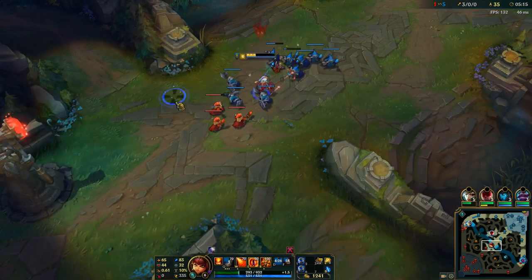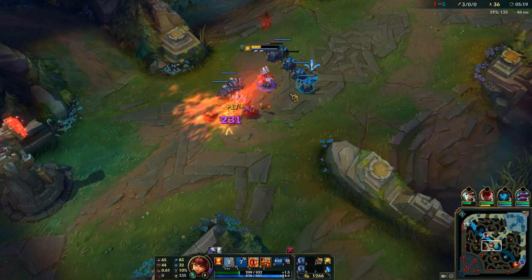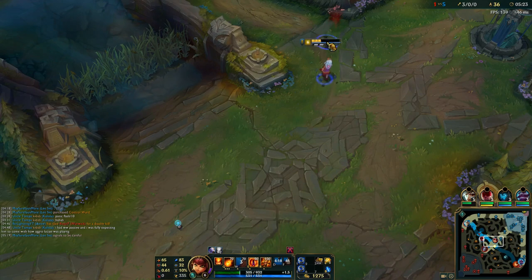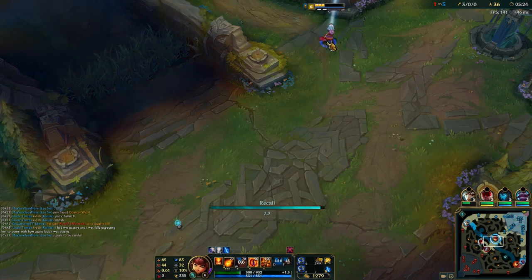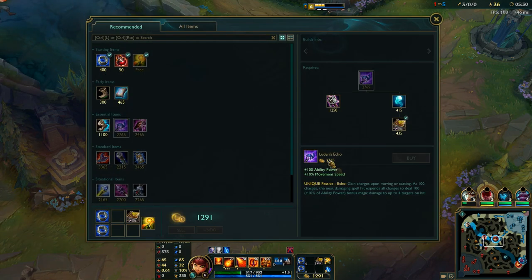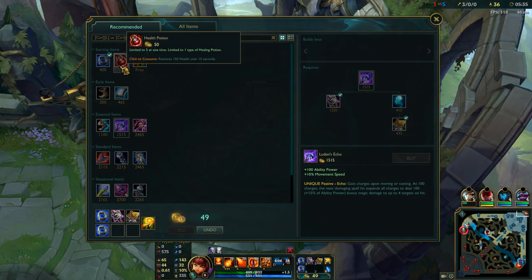Now I'm in a really good spot. I'm 3-0, I'm level 6, a level up on Orianna, and I'm going to shove this in and then back. When I come back to lane, things are just going to snowball out of control with my easy farming, my point-and-click Q with high damage, my insta-W cast, and now I've got my ult — my insta-cast ult.